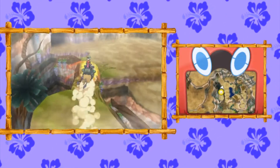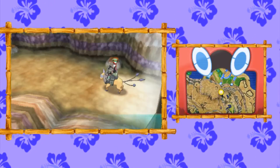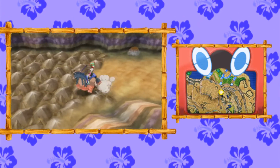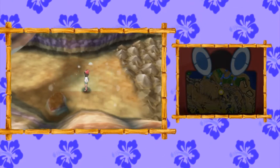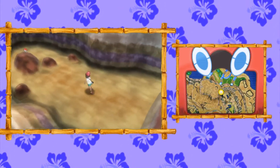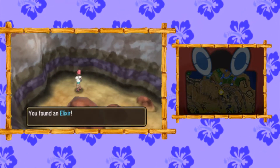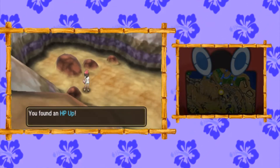Now we're going to go inside Resolution Cave, which is directly over here. Once you make your way in, you're going to need your Mudsdale ride to cross over these rocks. Over here you're going to find an Elixir. And then if you follow the south wall, you're going to find a hidden HP Up.